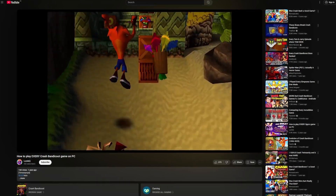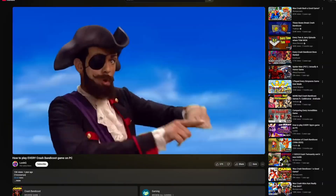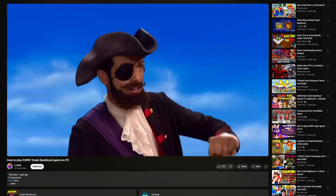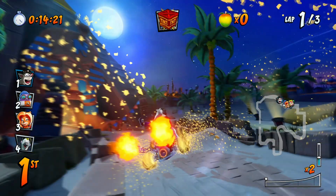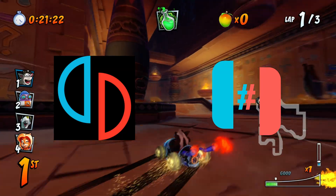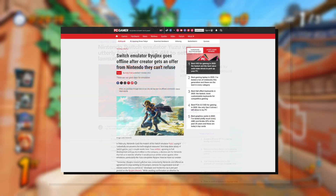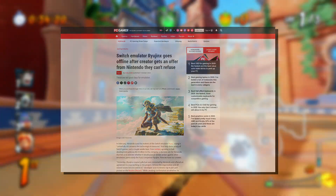Almost two years ago, I made a video detailing how to play every Crash Bandicoot game on PC. I would say that the video has aged pretty well, but due to the passage of time, some parts of it were bound to get dated eventually. In that video, I showed how to play Crash Team Racing Nitro Fueled on PC and the best settings for it. I stated that the Switch emulators Yuzu and Ryujinx are the best emulators to play this game on. Just a few months later, the Yuzu emulator was taken down by Nintendo and Ryujinx followed a few months after that, making Switch emulation not as accessible as before.